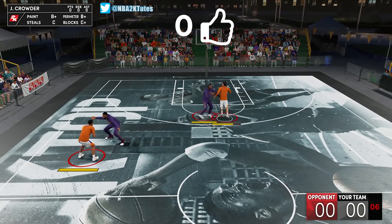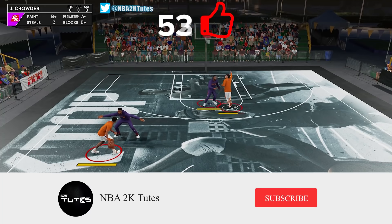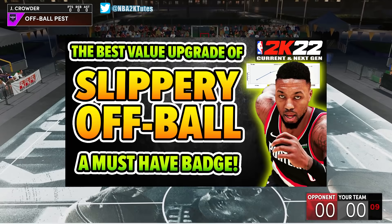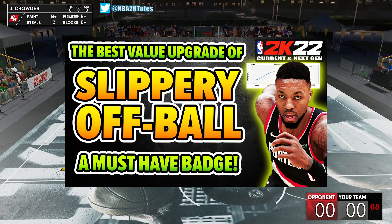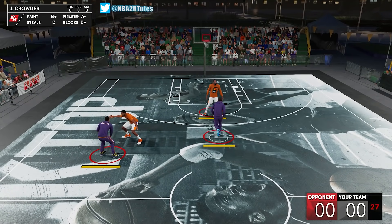What is going on guys, welcome back to the channel for this quick video. Today we'll be talking about the Off Ball Pass Badge. We all know how it works — it's literally the counterpart of the Slippery Off Ball Badge that gives you better animations on off ball blowbys as a defender. So now let's focus on finding the sweet spot.